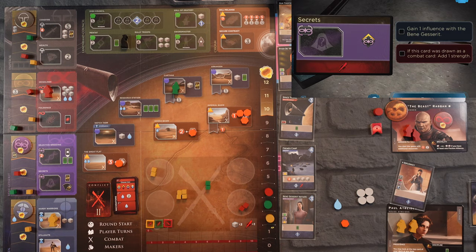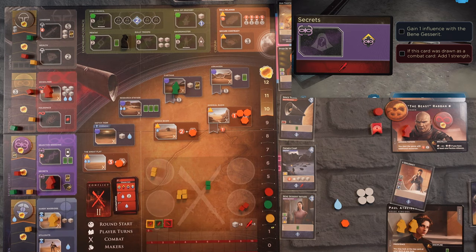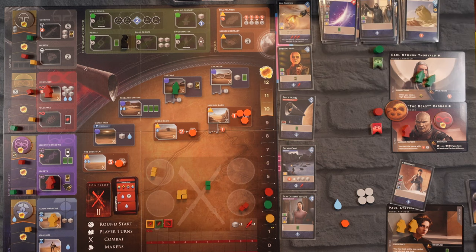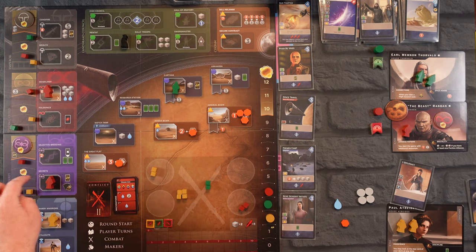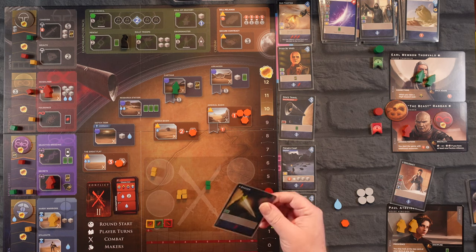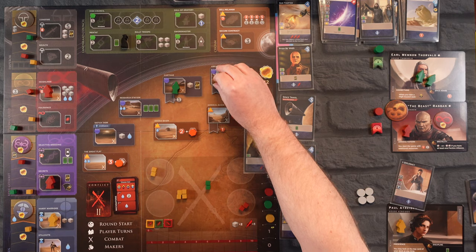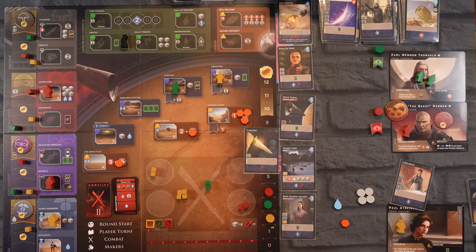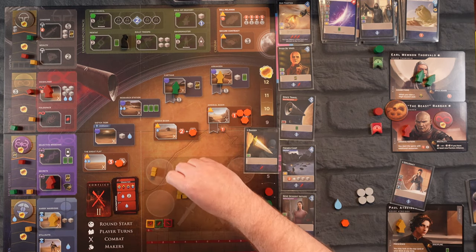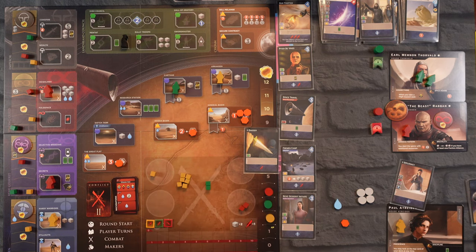The Beast is going to take his second turn and go to Secrets, continuing his way up the Bene Gesserit track. He goes up one and that's all he needs to do. Since the two spots I was looking at — Secrets and Carthag — are taken, let's use our Dagger and go to Arkeen. We'll get one troop and can pull one more in, but I'm just going to pull one more.